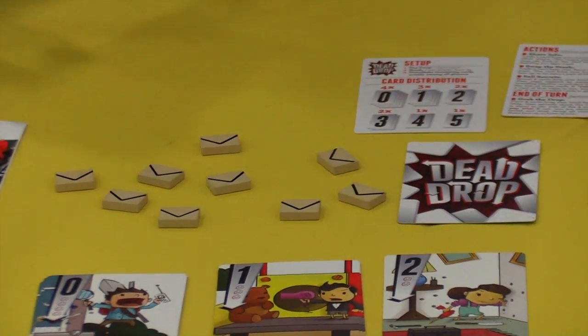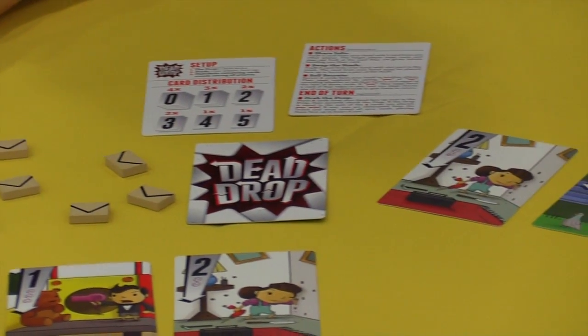It comes in a nice box with a magnetic closure, with all the cards splayed out. Dead Drop is hitting shores — well, stores — in about three weeks, and should be out on shelves and online by the end of June or July. It will go out to Kickstarter backers first and then to everyone else.